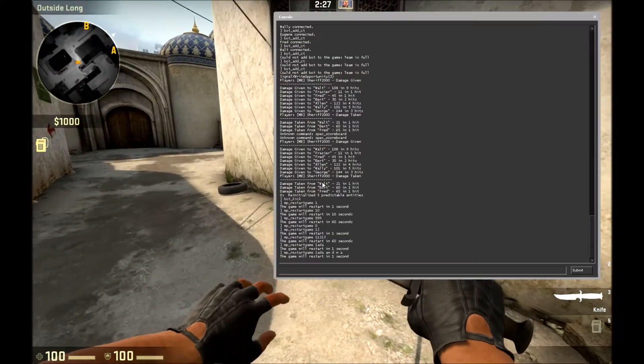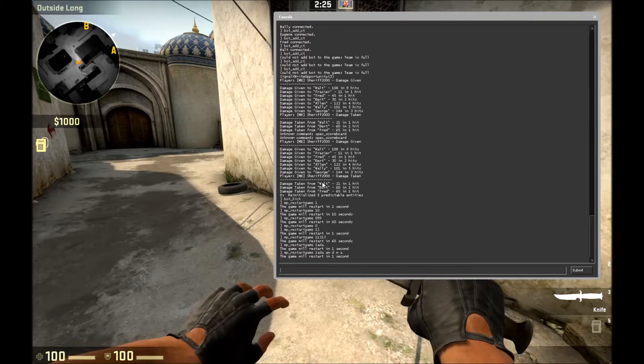So if we just press open console — if you don't know how to open a console or you don't know how to have it enabled, check the link in the description below. There will be a link to a video that will show you how to do it all.